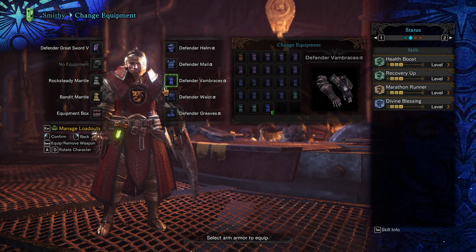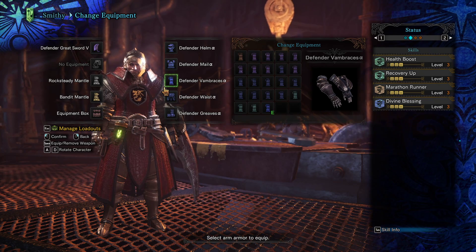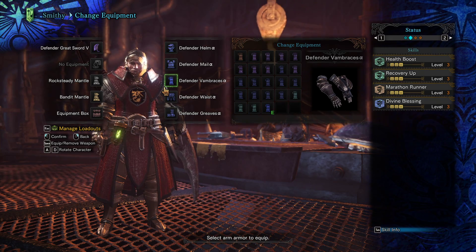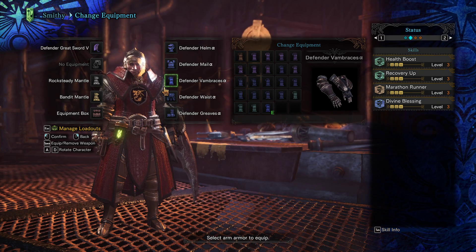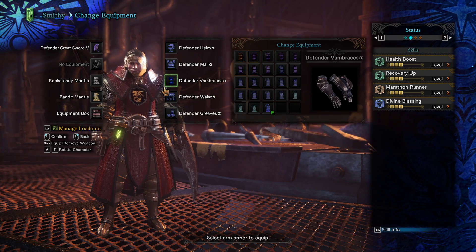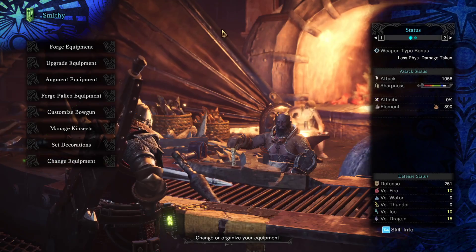Do not farm any of the gear. All the other gear is garbage once you reach HR11 — even this Defender gear is garbage once you reach Hunter Rank 11. Once you hit 11, all the low rank armor is trash. The weapon, keep upgrading it — whatever you can use, keep upgrading it.